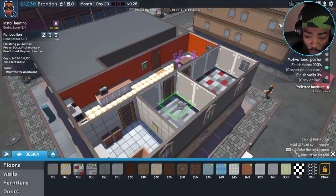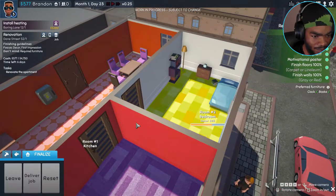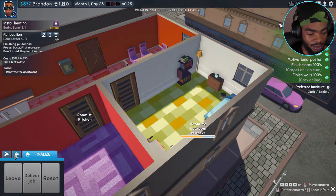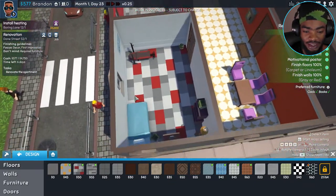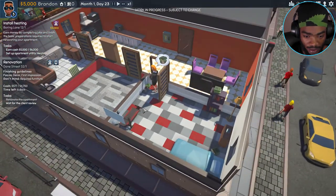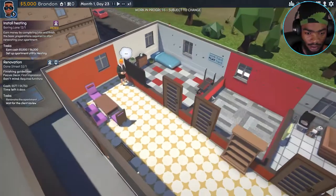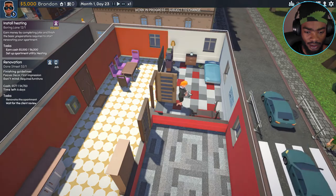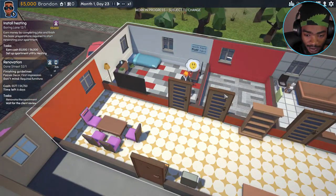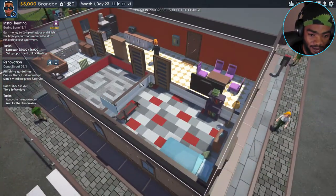I'm gonna show you guys the end result. Just finished — I gave them what they wanted, with a little extra. It's stylish enough — this is the bedroom. I'm gonna deliver the job now. Inspection: she likes my little plant. She doesn't like something though — I didn't even put a TV there. But she likes the painting, the way I paint. She's checking out things I didn't even put in the house.